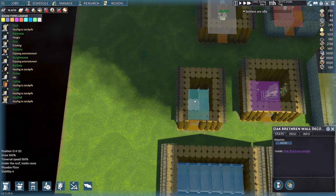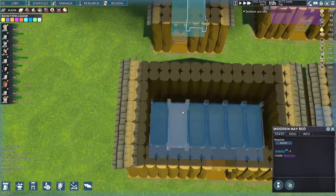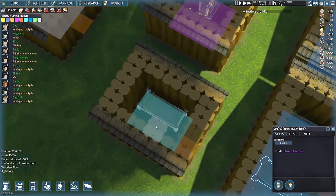Over here we have a single bedroom — this is just called a bedroom. Basically it's a room with a single bed in it, whether it's a hay bed or a hay sleeping spot. As long as it's got a single bed, that becomes a bedroom, and that gives a greater mood boost for villagers sleeping there compared to the shared bedroom. The shared bedroom is this one here — I've got six beds in it, nothing else. The mood bonus is not as good in a shared bedroom versus a single bedroom.